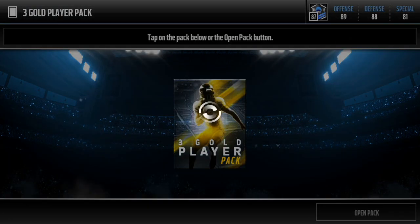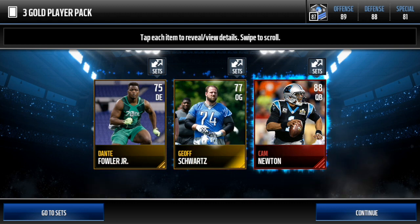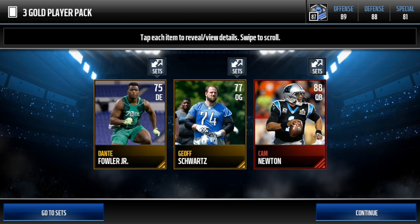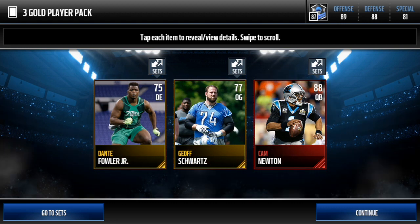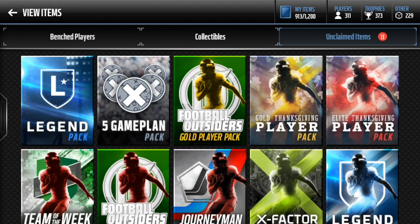Three gold player pack - I've seen people get elites out of this, so maybe we can get an elite. Yes! We got Cam Newton! Oh my god! Holy crap, Cam Newton from the gold player pack - that's unreal! Let's go! All right, five game plan pack here.